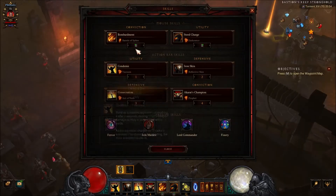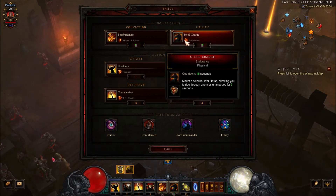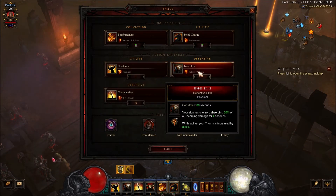For the skills: Bombardment with Barrel of Spikes — you want to cast this when your Convention of Elements turns to physical damage. Steed Charge with Endurance — this is the skill that makes you very mobile and fast; you want to run through monsters and they will just die if you are speed rifting. Condemn with Vacuum is your enemy grouping skill. Iron Skin with Reflective Skin — this will add some thorns damage to your bombardment skill, so rotate it with your Convention of Elements ring.